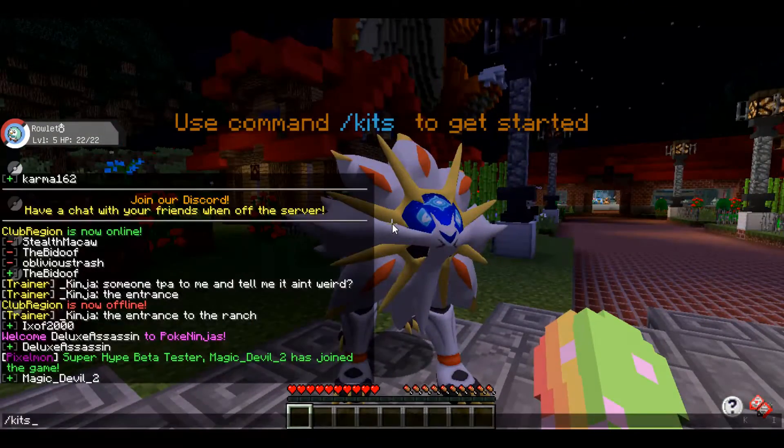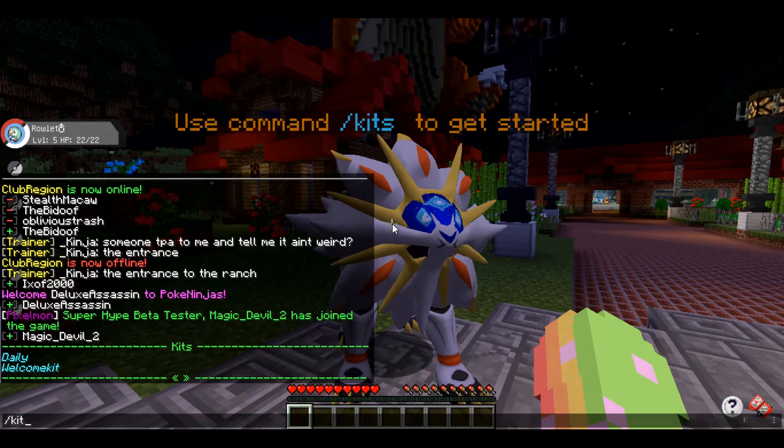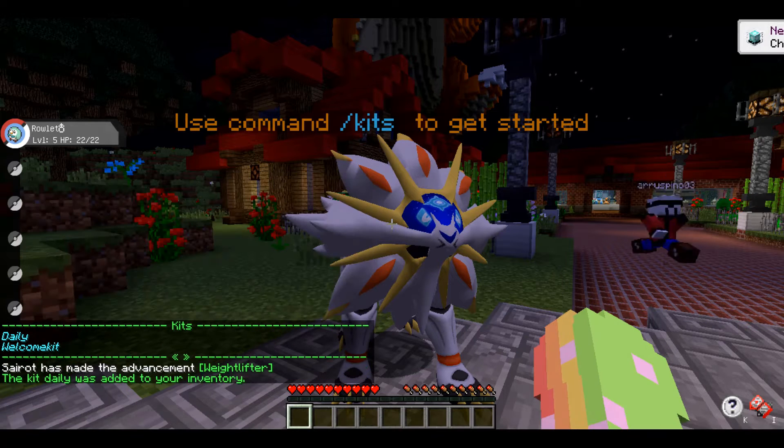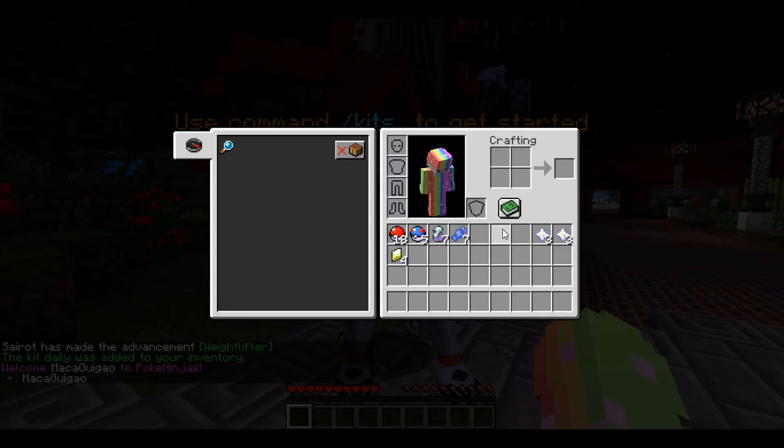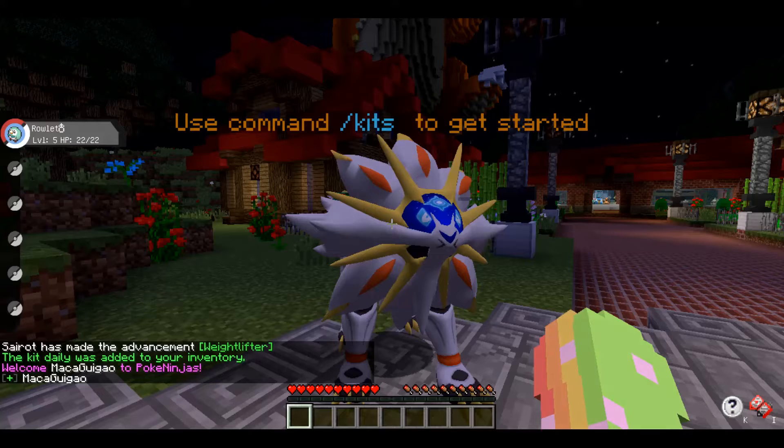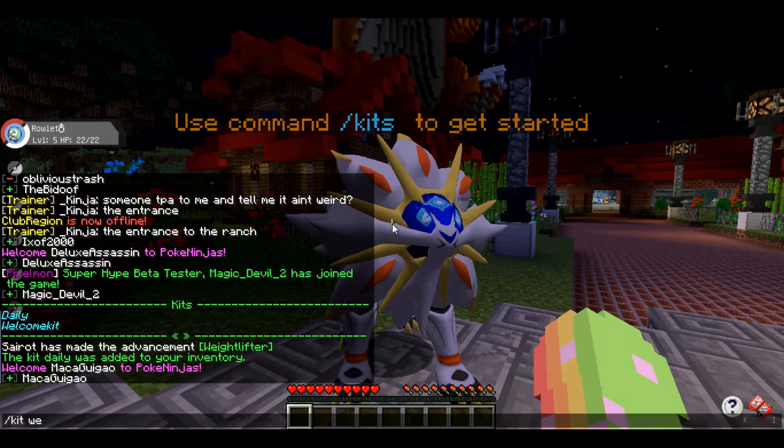Okay, we need to do our kits. So we got some stuff. What do we got? We got kit daily, which gives us... vote keys, level keys. Okay, sounds good. And we got slash kit.